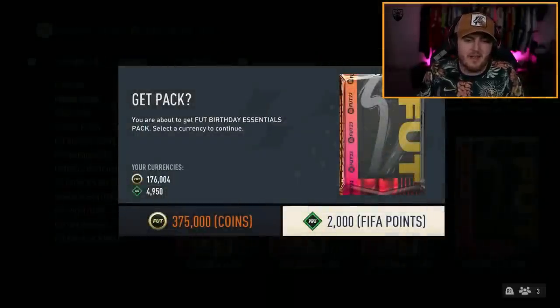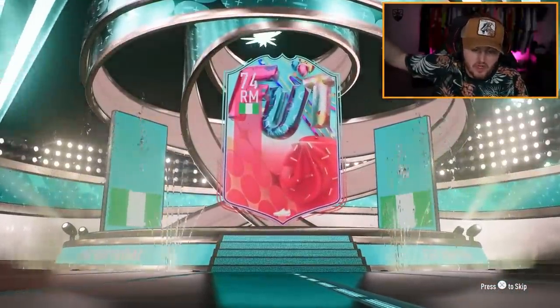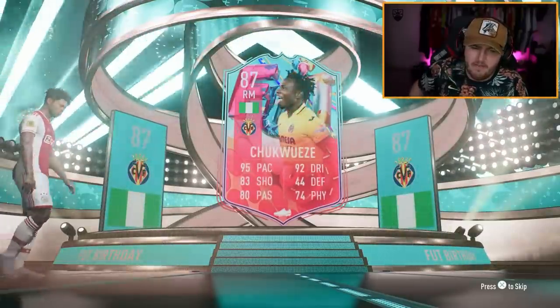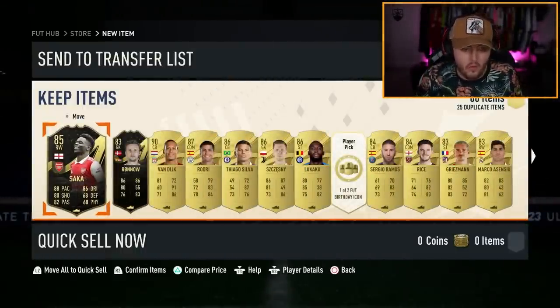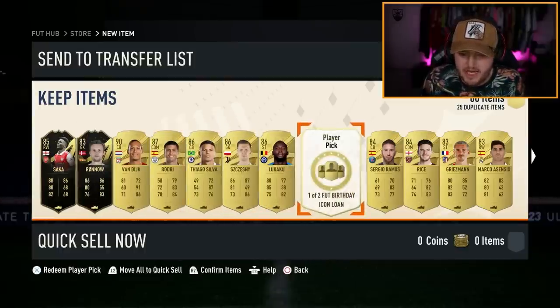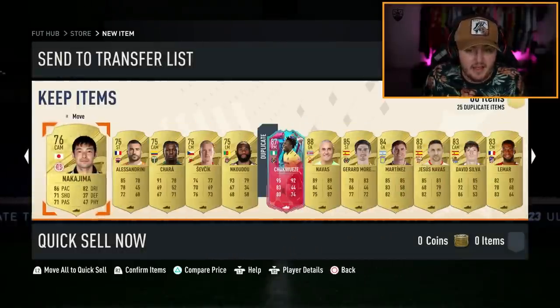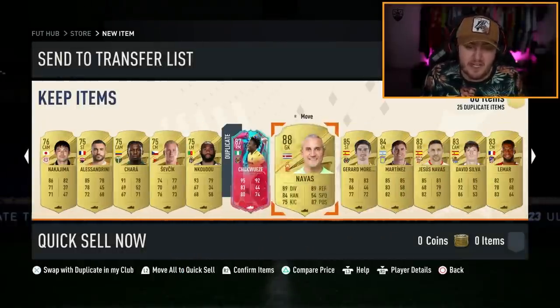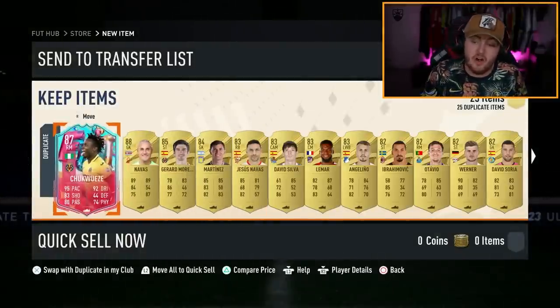Now for the 2000 FIFA points Essentials Pack — Foot Birthday, let's go. Chukwese — I feel like I already have them on this account and tradable, which is a bit of a shame. The one I have on this account is a duplicate untradable — that's a shame. Not a bad pack though: Saka, Rono, Van Dijk, Rodri, Tiago Silva, Lukaku, and Chesney. Our loan icon is going to be Ronald Koeman — of course he's in almost all of the loan icon player picks. No dangler, but a cheeky little Caleb Navas there as well. I've seen much worse packs than that.